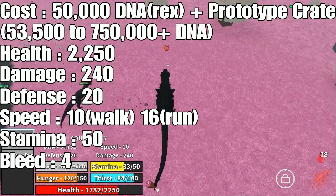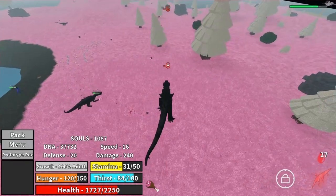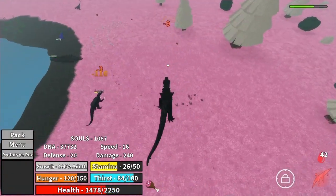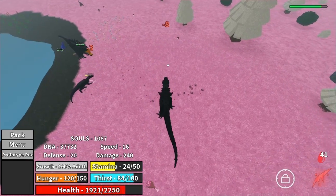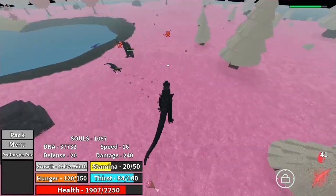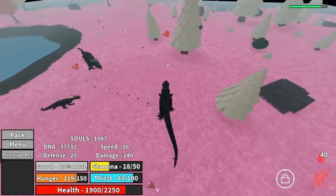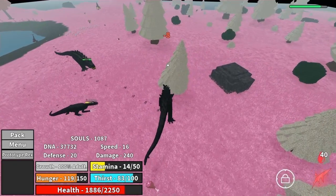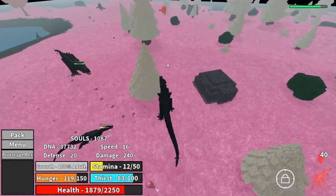Now, the Prototype Rex — when you look at the stats you're like, okay, this thing doesn't look that good. But let me tell you, this thing is crazy. It has the best range in the game, by far. If you get somebody tanky sitting in front of you and you're just flicking that tail, you'll do a ton of damage. Once you master the tail flick on it, it's nearly unstoppable. Really great dino. I do think there are better options though, because it can be countered — if you know how to play against it, it can be countered pretty easily.